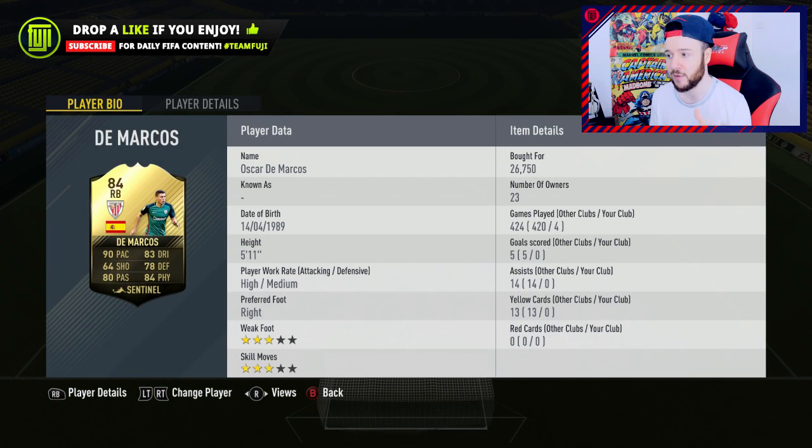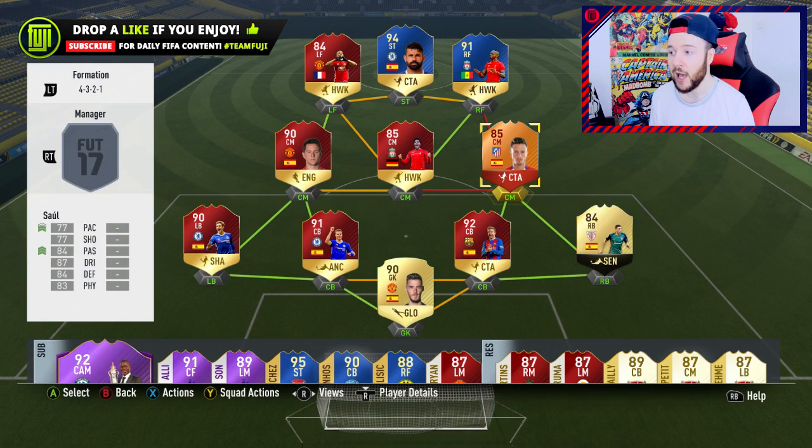I haven't used Demarcos before — 26,750 coins isn't actually a bad purchase at all; he plays well in game. I think he's better than Carvajal's Team of the Season for the fact that he's so much quicker, and that might be a good investment for future SBCs as well. 26k isn't really too much at all.